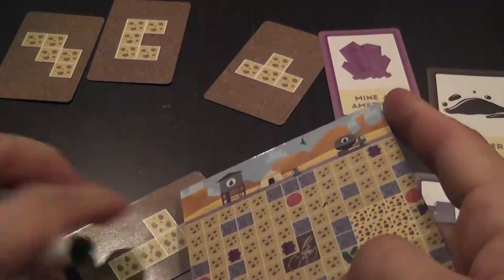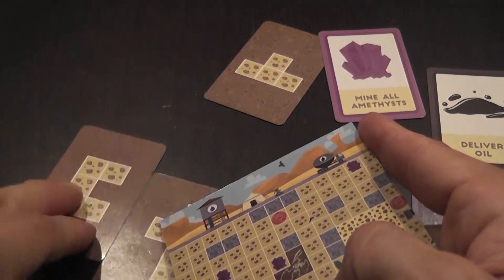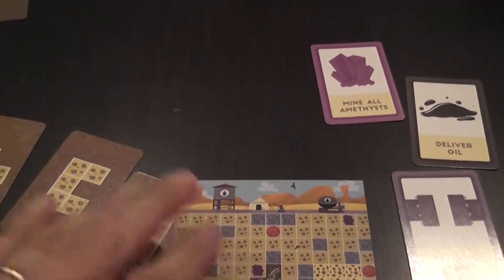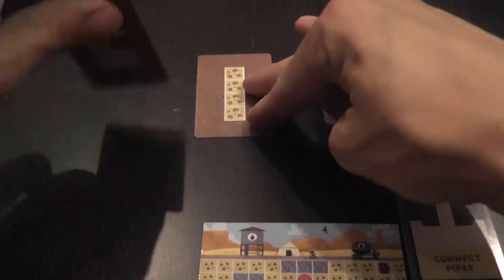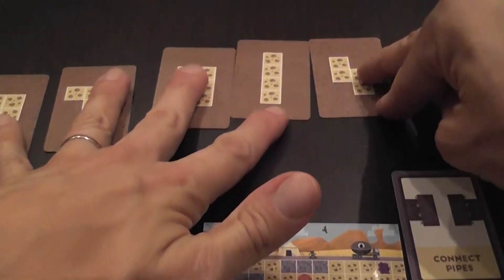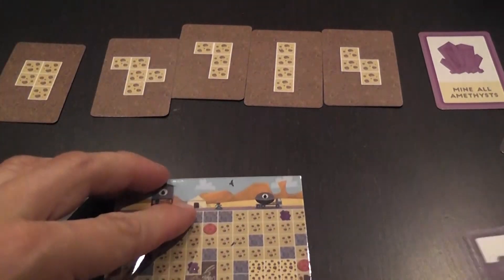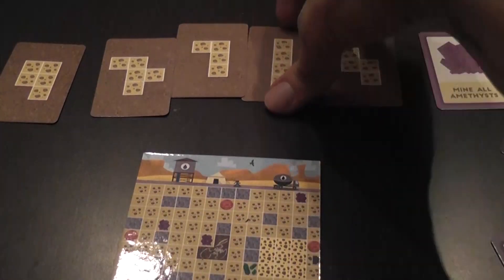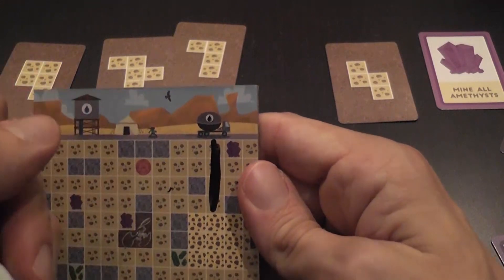I take this card, the next player takes another card, maybe another player explodes a rock. We continue like this until all cards have been assigned and there are no cards available in the middle of the table anymore — at which point we return them, but we flip them. Plot twist: these cards are double-sided! Now we have a different set of shapes, and again we select and draw.